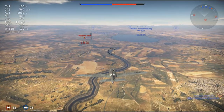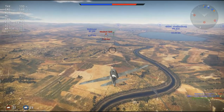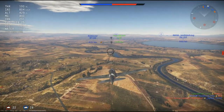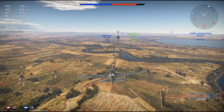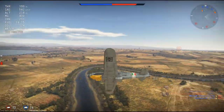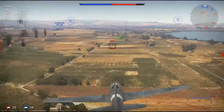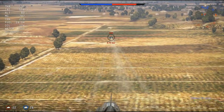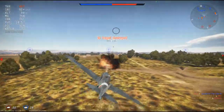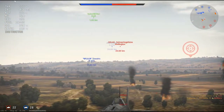Getting back to base, I see a few targets of opportunity and think — why not, might as well make some more Silver Lions and RP. I can see a Wellington shooting down a G55, which is concerning since he's pretty close to the airfield. I spot an AI target, put a whole bunch of shots on it, kill it, and head back to the airfield to refuel and reload.